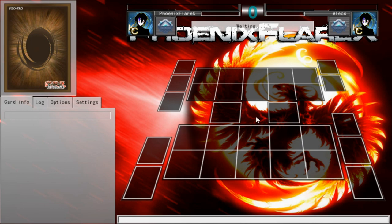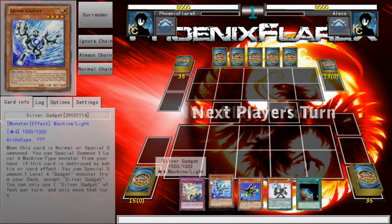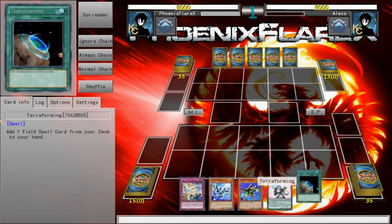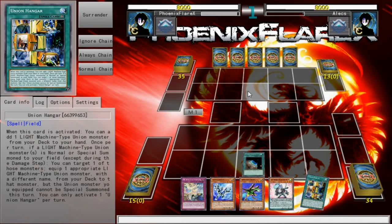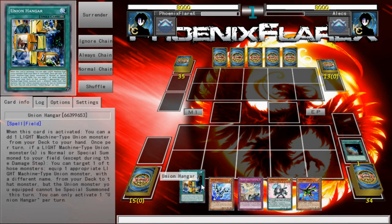I'm testing their capabilities for Link format in a little bit of a different way than what I see most people try to tackle. A lot of people are really heavily focused on the Distrudo build, the Cockadoodoo build, the Ancient Fairy Dragon build, whatever. What I'm more focused on is actually utilizing the gadgets maxed out and making Decode Talker in a method that allows you to summon ABC Dragon Buster turn one.